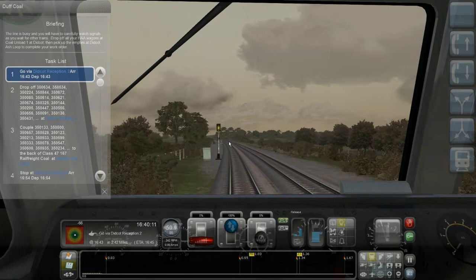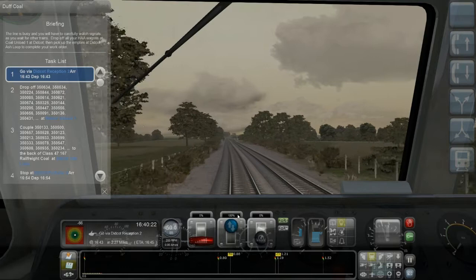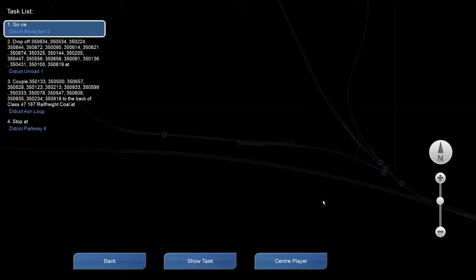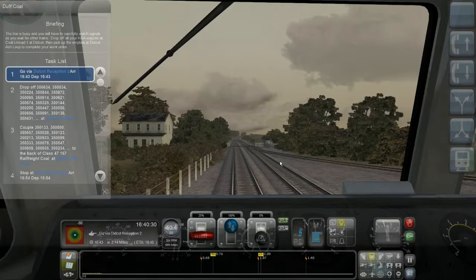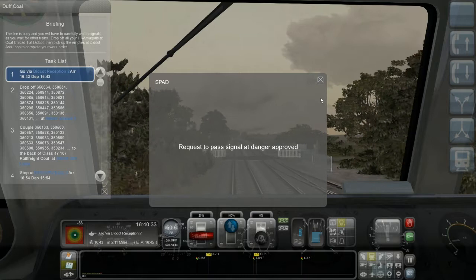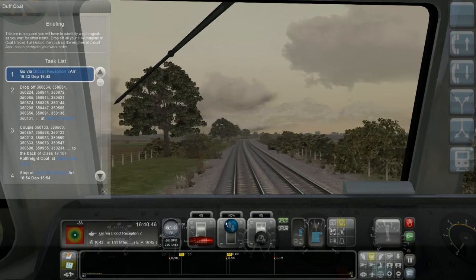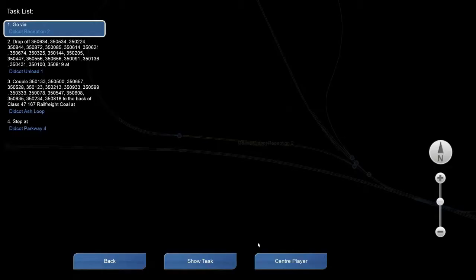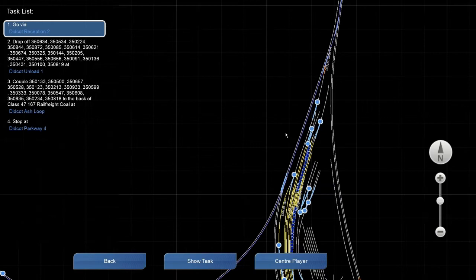I have to slow down to 40 and then 25 miles an hour. So I'm already off the throttle. I should not have a train ahead of me anymore — I don't. So press tab — signal can be passed. My ETA has actually gone down by a minute even though I had to stop. Maybe I can make up a bit more time, but I can't go too fast anymore. I see no more trains in the way — it's all clear.